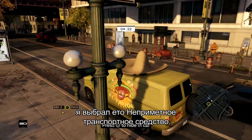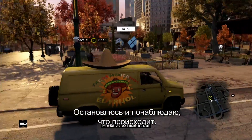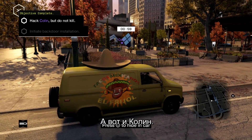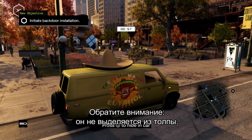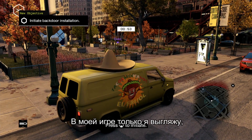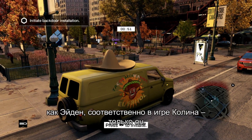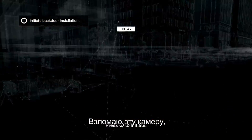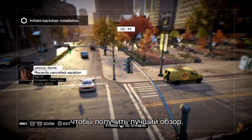I've chosen this inconspicuous vehicle and I'm going to park up here and survey the situation. There's Colin over there. As you can see, he looks like a random NPC. He does not look like Aiden in my game. Only I look like Aiden in my game, and of course Colin looks like Aiden in his game. Now I'm going to hack into that camera up there and get a better view of the situation.